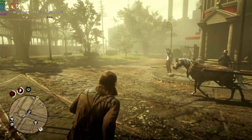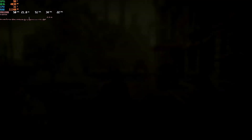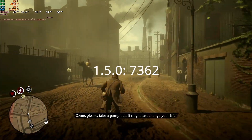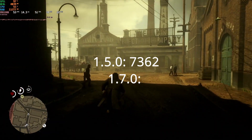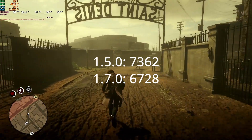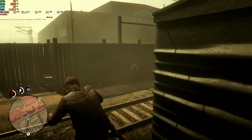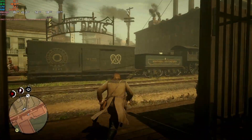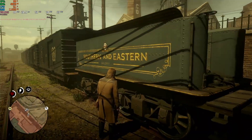Putting games aside for a moment, I decided to test the Cinebench scores that each of these BIOS versions could achieve. BIOS version 1.5.0 achieved a Cinebench score of 7362 and BIOS version 1.7.0 achieved a score 8.6% lower than this at 6728. If these scores look a little bit low to you, that is because the ambient temperature of the room I was in while running these tests was a toasty 28.7 degrees C — and in fact it was slightly cooler at 28.4 degrees C when running the test for 1.7.0. So even with this slight advantage, 1.7.0 still came out behind.